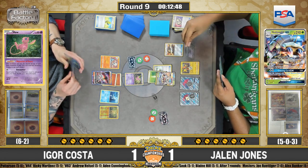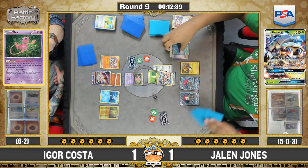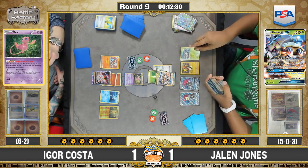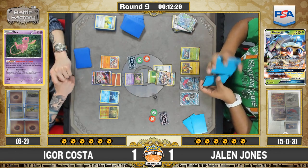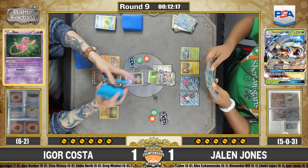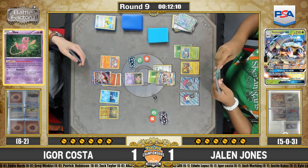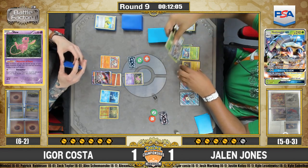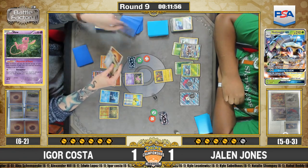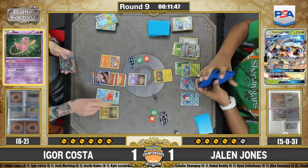Jalen needs something different — can't use any attack without Double Colorless and he's already played his supporter. Using Double Puzzle plus Resource Management, putting more into the deck — grabbing Guzma and Ultra Ball from the discard pile, setting up for future turns. The Ultra Ball is probably setting up another Wimpod/Golisopod combo, or maybe saying he'll need to get Mallow via Lele. Igor's first Max Elixir in game three is successful — Buzzwole is fully online for Absorption or Knuckle Impact. Octillery is in hand and Igor's pace is really picking up.